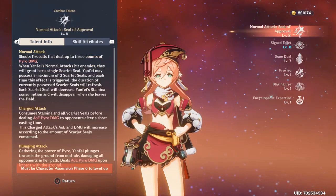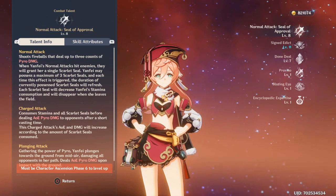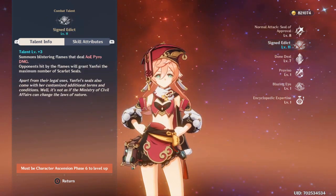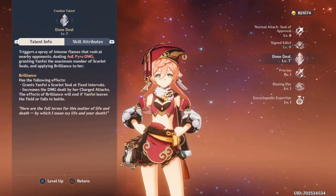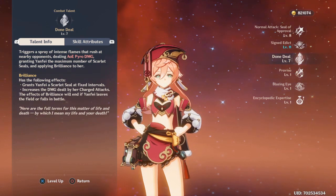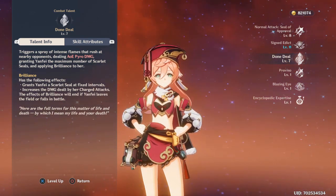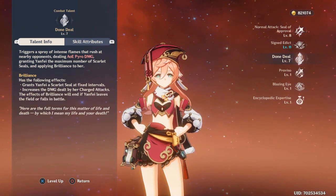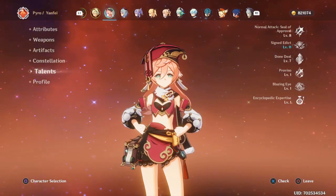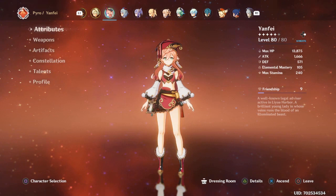For talents, you want to focus on her normal attack and prioritize getting it to the highest level, since you mainly play her on charged attacks. The elemental skill does a lot of damage, and the burst also deals significant damage. With the constellation bonus, my elemental skill damage is higher due to the higher level, so I can't compare them directly right now — but both do a lot of damage, especially when triggering reactions.